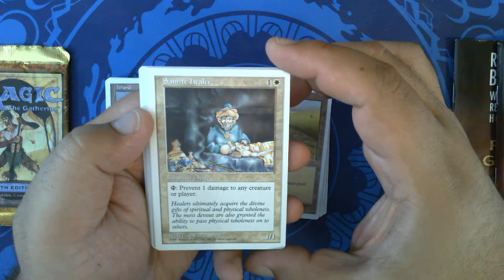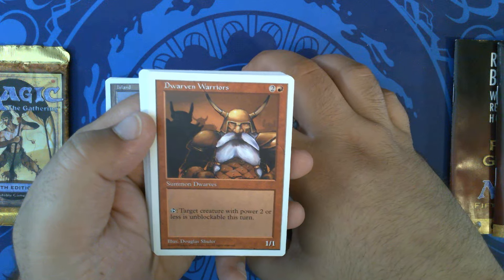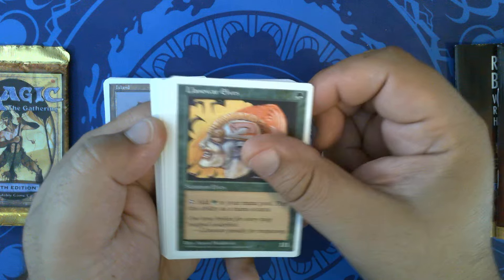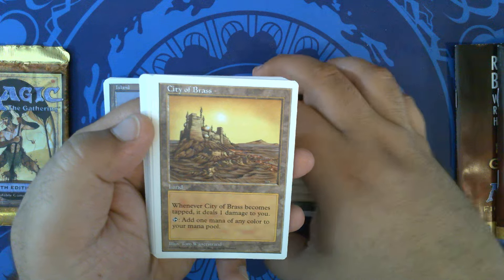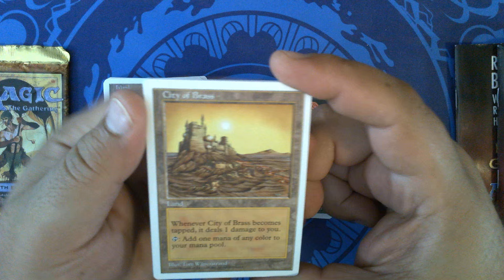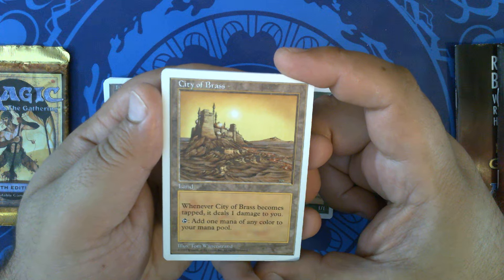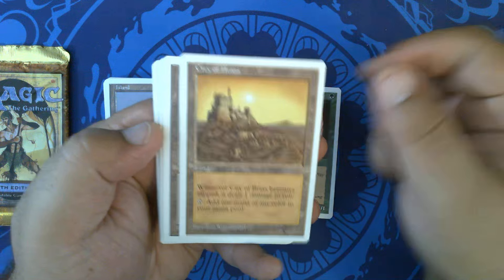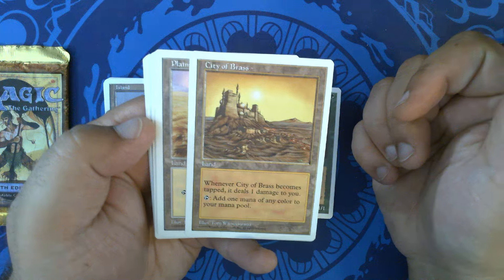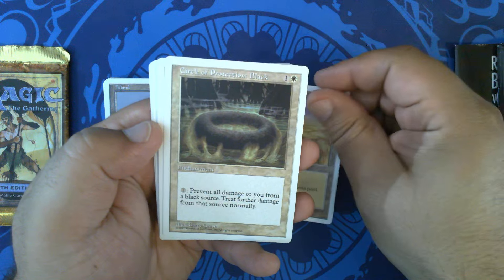Semite Healer with art by Tom Vanderstrand, Dwarven Warriors with great Douglas Schuler art, Lion of War Elves. City of Brass — hey, I completely forgot this was in the starter set. Another Tom Vanderstrand. This was the second white border printing of City of Brass, third printing overall I believe, with the first reprint being in Chronicles and first printing of course being in Arabian Nights. Plains.